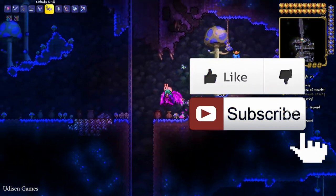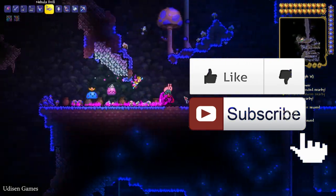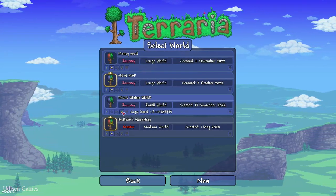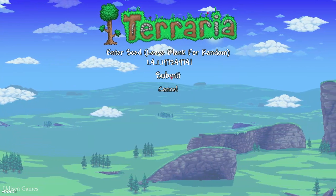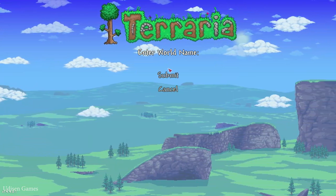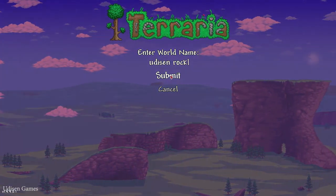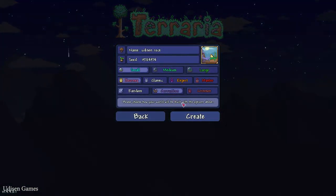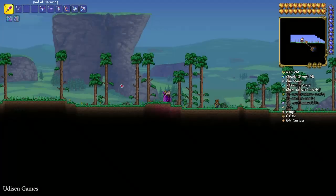Before we start, don't forget to leave a like — it really helps. Subscribe and let's go. Number one, as usual, copy the seed which you can find in the description section below. Create a new world, paste these numbers, submit, choose game difficulty, and name your world.